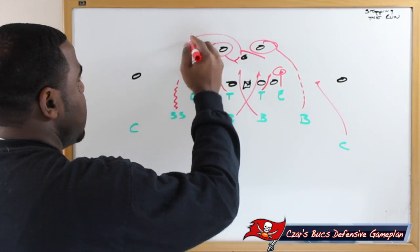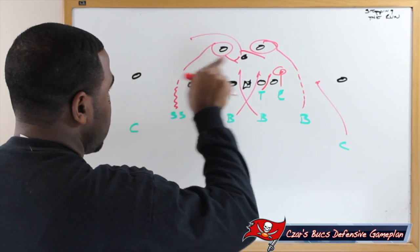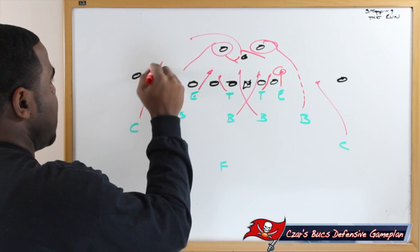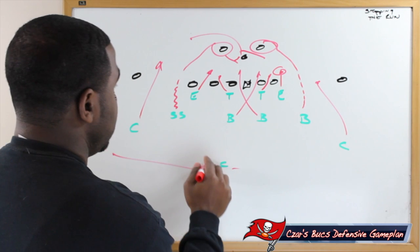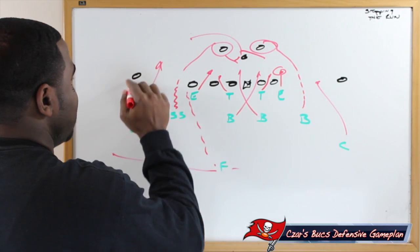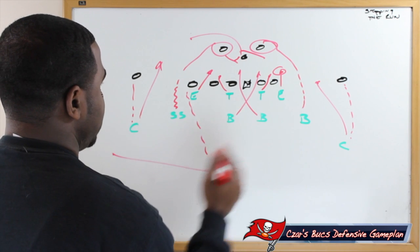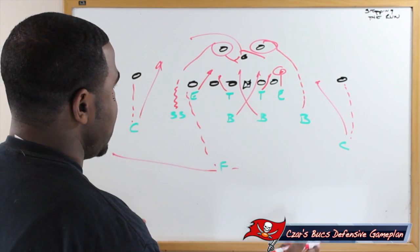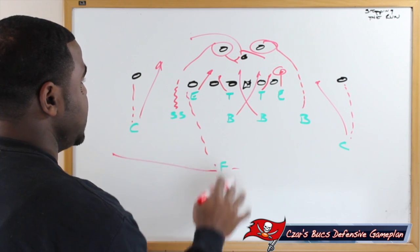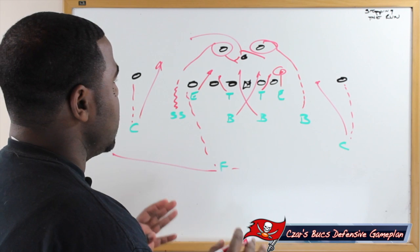Going the other way, the strong safety has the back, and the end can play right there — aggressive, trying to take down Cam Newton. The cornerback has the field, and the free safety is also contained to either side. If they want to pass, you're manned up on the outside with the receivers. Tampa can do that versus the Panthers' wide receivers, and the free safety will be manned up on the tight end if this was a pass.